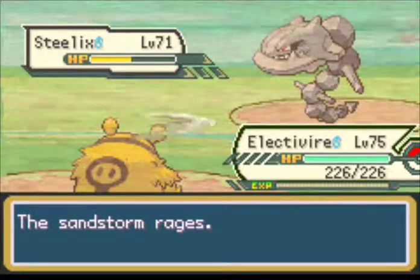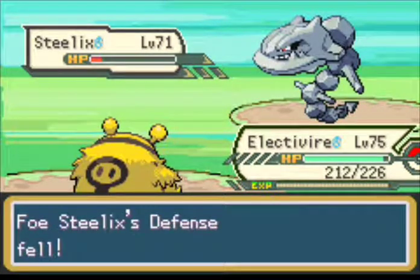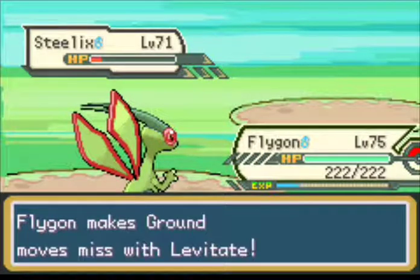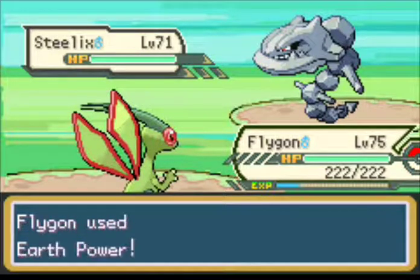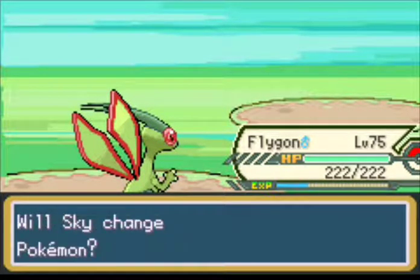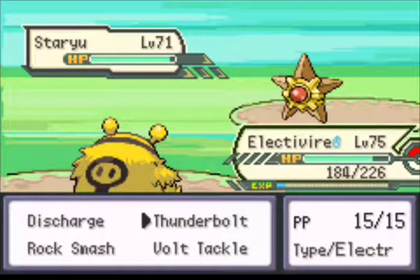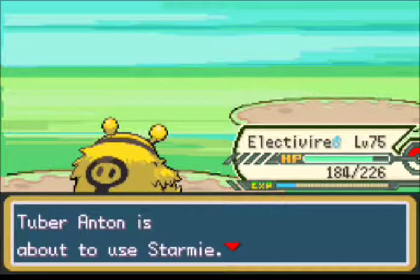Sandstorm is in effect. Let's go for another Knock Smash. Let's switch out to Flygon and go for Earth Power. Antoni is going to use Full Restore. It fades - Syrik's next one is a Staryu, let's go with Electrowire now. Let's go for Thunderbolt. Next one is a Staryu.